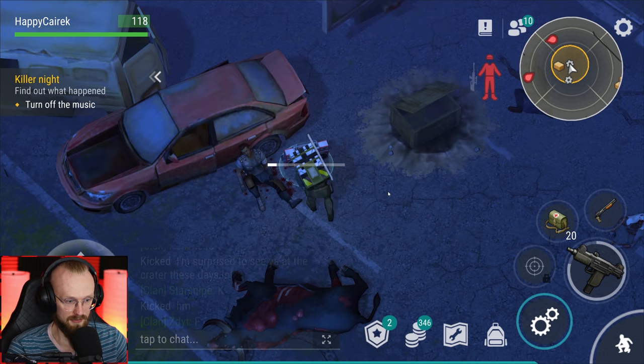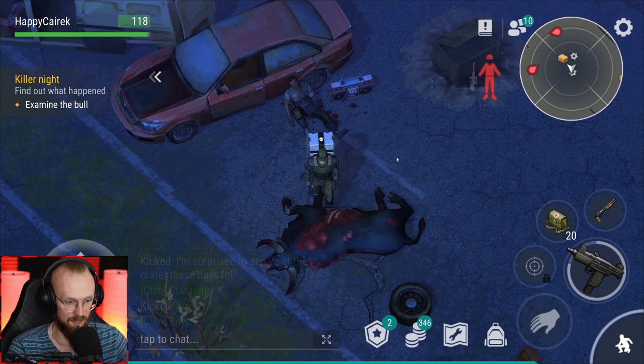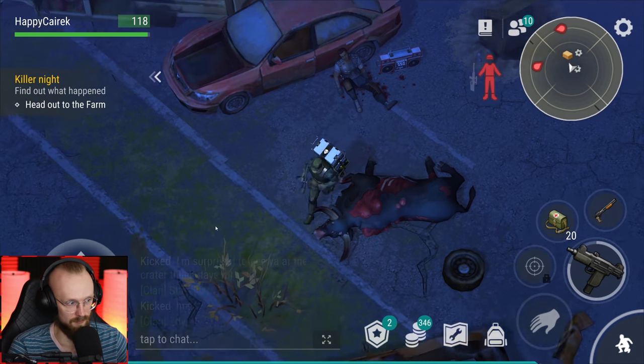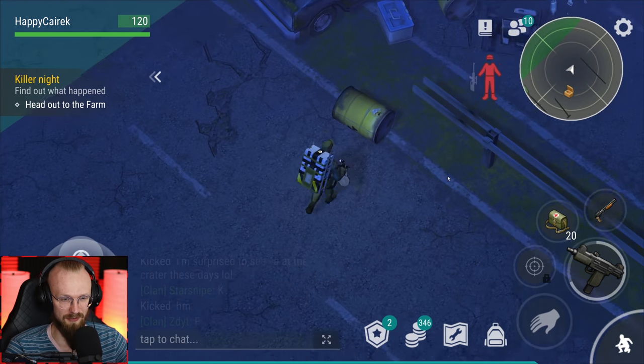Let's deal with all of these - that was a tiny horde. Turn off the music - let's turn that off. The guy is dead. 'Examine the bull.' What happened to the bull? It would be cool if my guy said something about it. 'Head out to the farm.' Let's check those suitcases and go to the farm. I have no idea why we have to go to the farm. I mean, I examined the bull and apparently we have to go to the farm - maybe because those bulls are from there.